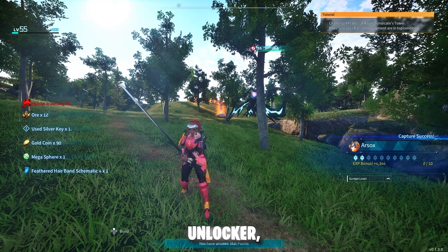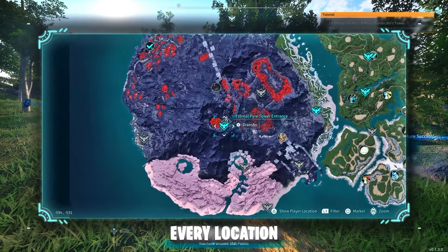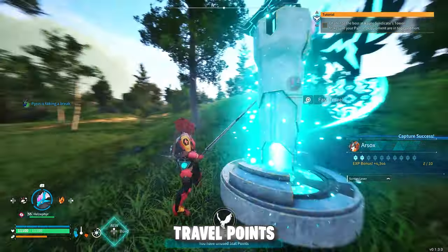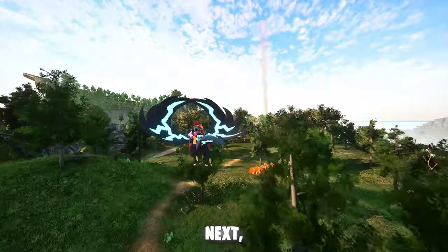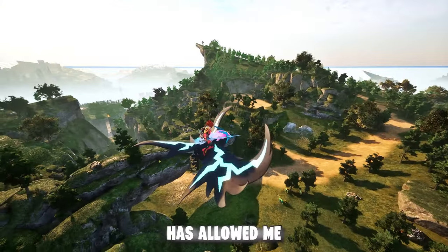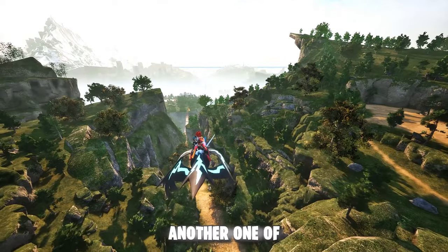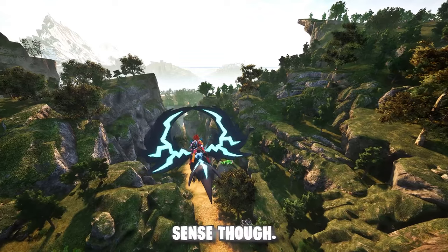We have a mod called Map Unlocker, which unlocks the entirety of the map. You can now view every location, but you still need to access the fast travel points in order to hop around the map quickly. Next, we have Remove Stamina Cost for Flying, which as you can see has allowed me to fly great distances without even touching the ground — another quality of life mod that kind of makes sense.